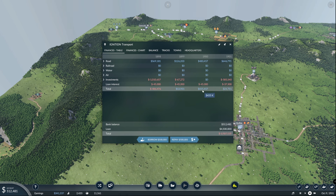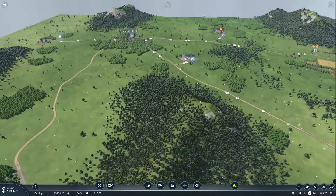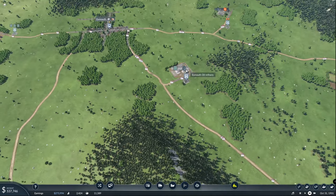Total profit of almost half a million. That's a great way to start the 1900s. And even with a more than half a million investment, we're still making a profit. Now we can scale up big time.